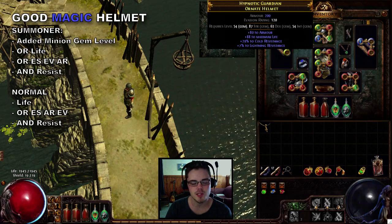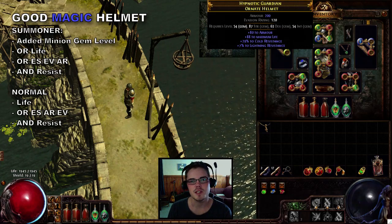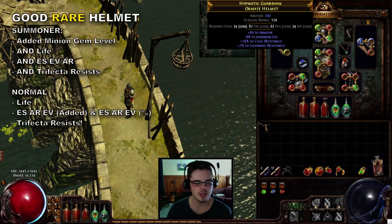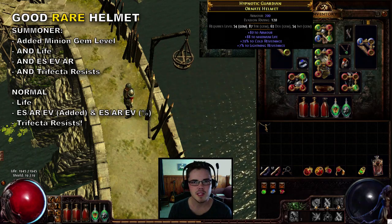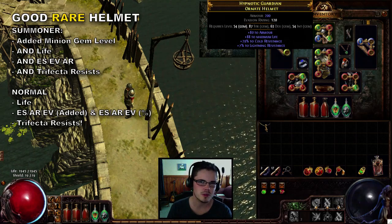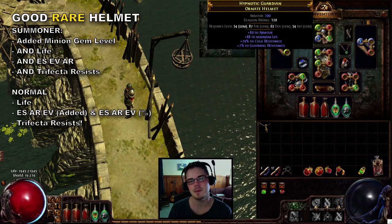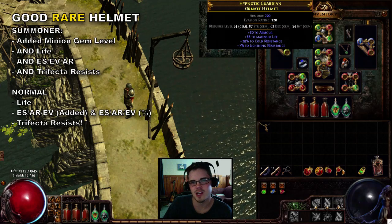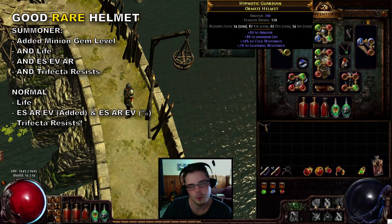For non-summoners, on a magic helmet you want life and evasion-energy-shield-armor as your prefix, and resists as your suffix — pretty basic. For a good rare helmet, summoners want plus minion gems, plus life, and evasion-energy-shield-armor as prefixes. You can also roll mana on a helmet, so if you're a pure summoner, plus minion gems combined with mana could work — though most summoner builds don't struggle much with mana and have other ways to handle it.